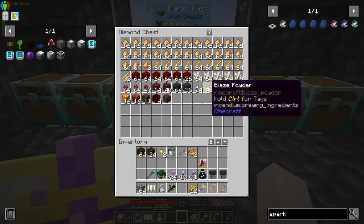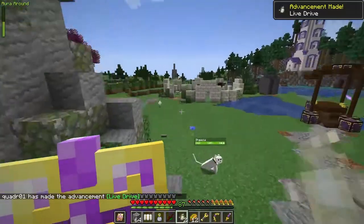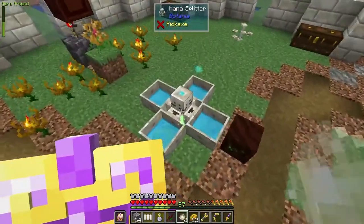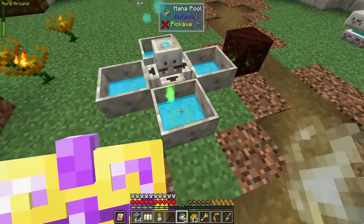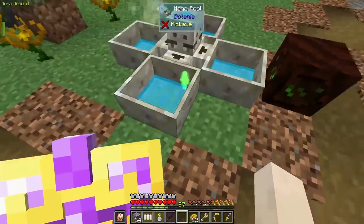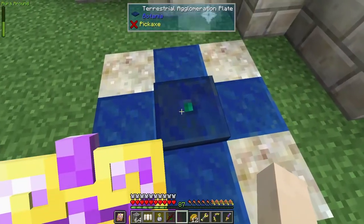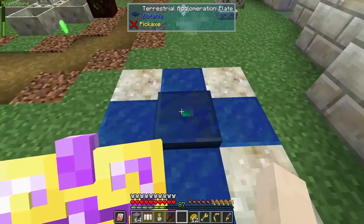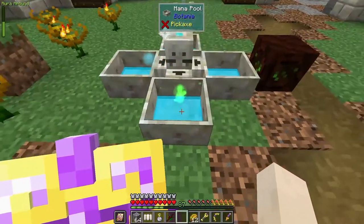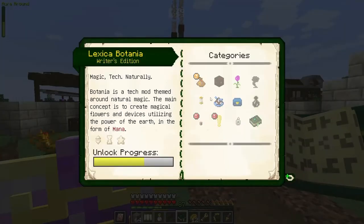And place. This is just a basic spark. There are ways you can augment the sparks to make them do different things. Let's put it on this one, just because I very rarely use the one with the alchemy catalyst on it. So now anytime I put a mana diamond, a mana pearl, and a mana steel ingot here, it will automatically start draining from this pool. I don't know how much mana that takes per se to get it done.